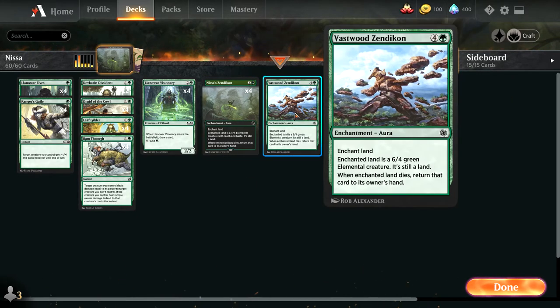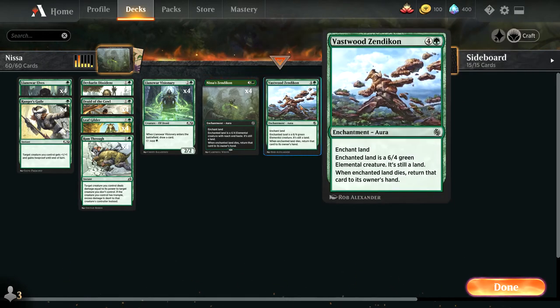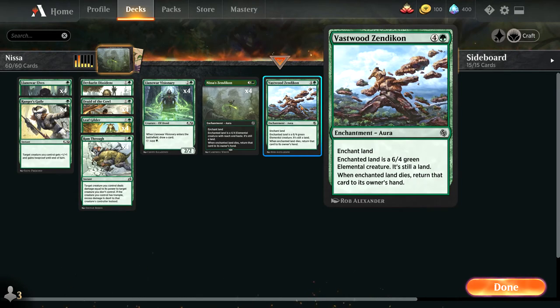The thing about the Zendikons is that because they enchant a land, if you want to attack with them the turn you play them, you'll need an untapped land in addition to whatever mana you have already. This makes Nissa Zendikon effectively a 5-mana card, and Vastor Zendikon effectively a 6-mana card if you want to attack with it.